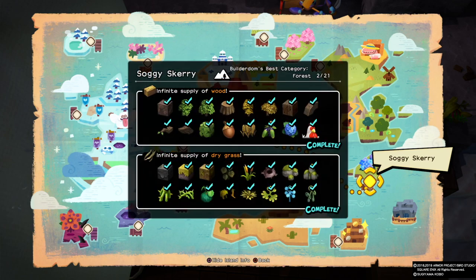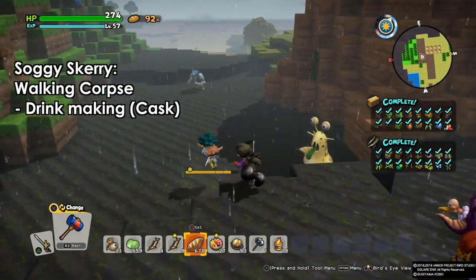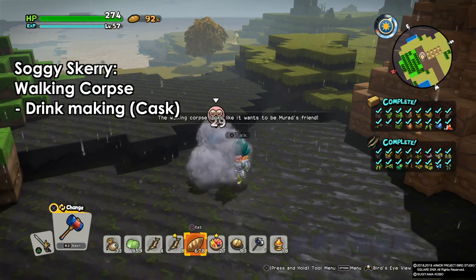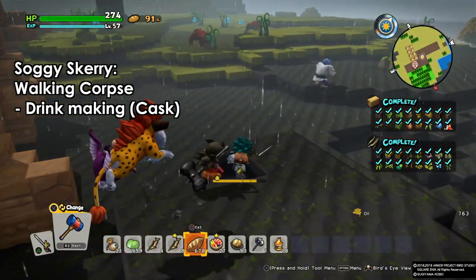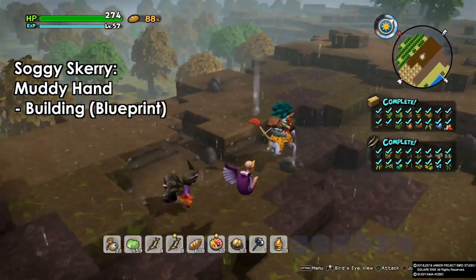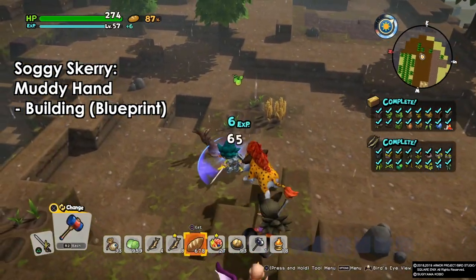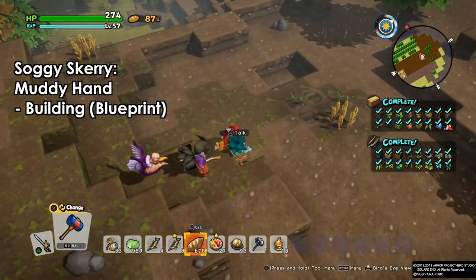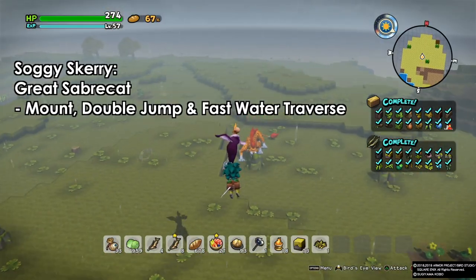Starting with Soggy Scary, we have three types of monsters on this small island. The first is the walking corpse — these guys are everywhere on the muddy blocks and are easy to befriend. They will help you make drinks; if you put them in a bar they will actually use the cask to make drinks for you. Next we have the muddy hands, found everywhere on this island especially on the muddy blocks. They will help you build stuff — assign them to a settlement and they'll help build things. They are very handy for island tasks.